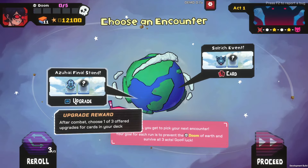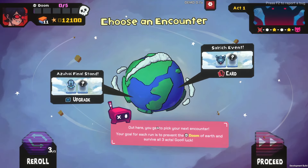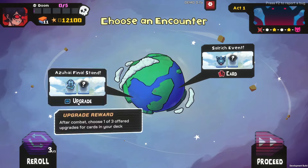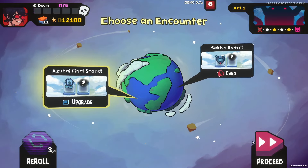You can upgrade! Out here, you get to pick your next encounter. Your goal for each run is to burn the doom of Earth and survive all three acts. Good luck. So I have to pick one — I can get a card or I can get an upgrade. Let's do it.